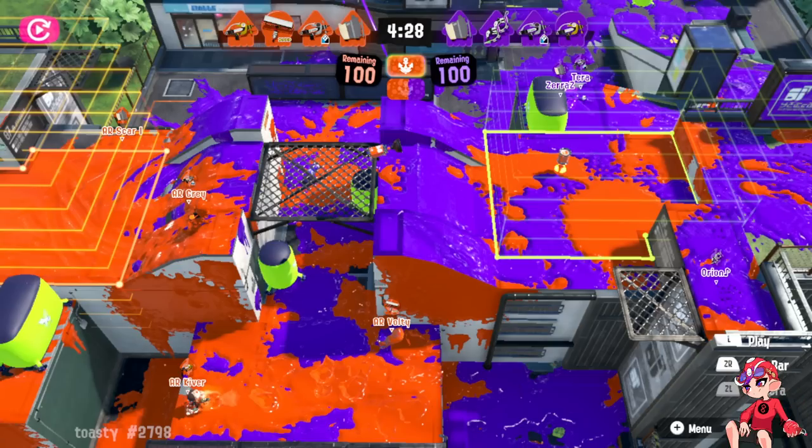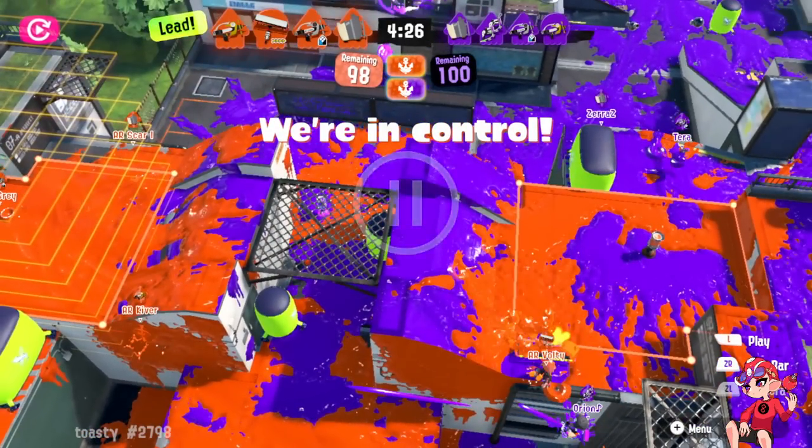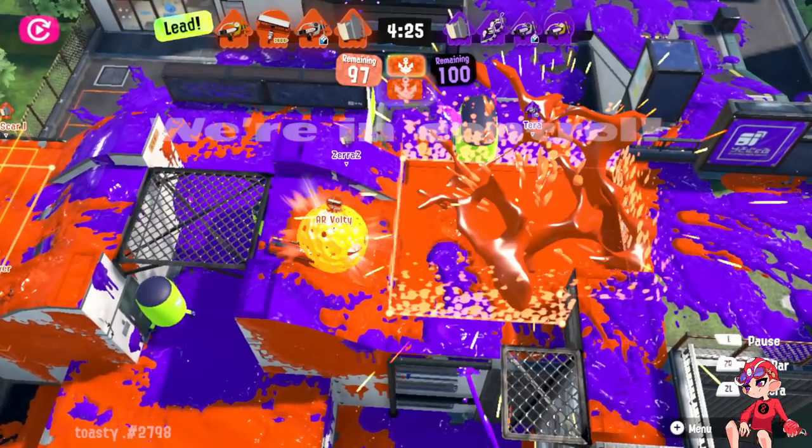Because Volte is playing Carbon and not playing for the Bazooka, even though they got the advantage, they needed one more special to safely secure all the space. One Booyah here to cut them off and set Volte up across would have secured that. That would have worked better.